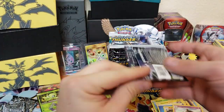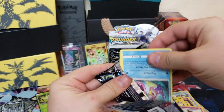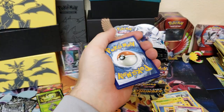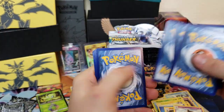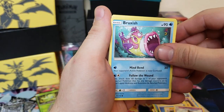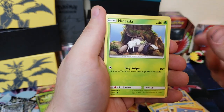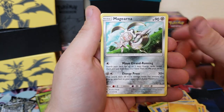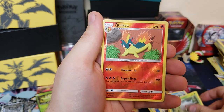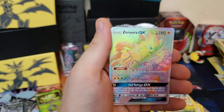Come on, I need a Blacephalon right about now! We got Bruxish, Durant, Mareep, Phantump, Nincada, energy, Magearna, Lost Blender, Slakoth, Quilava — and oh my gosh, no way!